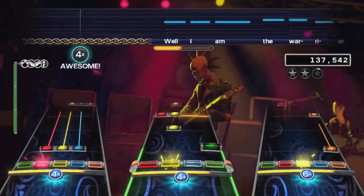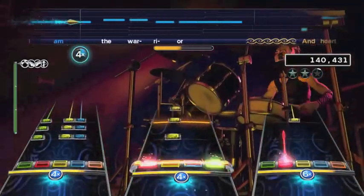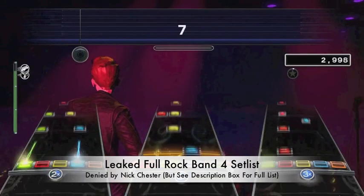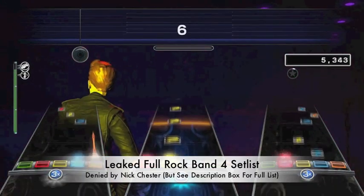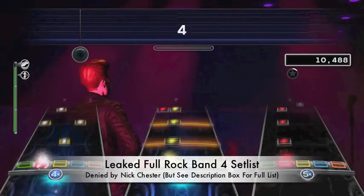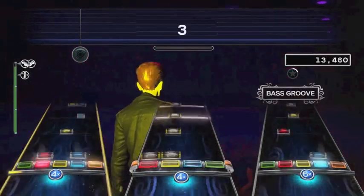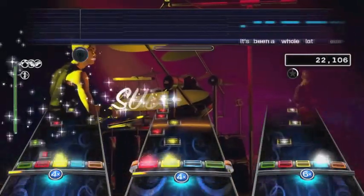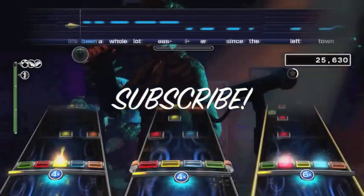Our final piece of Rock Band 4 news for the week is the leaked setlist that was apparently leaked on 4chan. Somebody claimed to have the entire setlist and put all the songs up on Reddit. This has been shot down by Harmonix as being false, but I think there's some validity to it because there are a lot of songs we may see on disc for Rock Band 4. I've put the entire list in the description box below if you want to see it, and if you want to stay up to date on all things Rock Band 4, be sure to click the subscribe button. Take care.